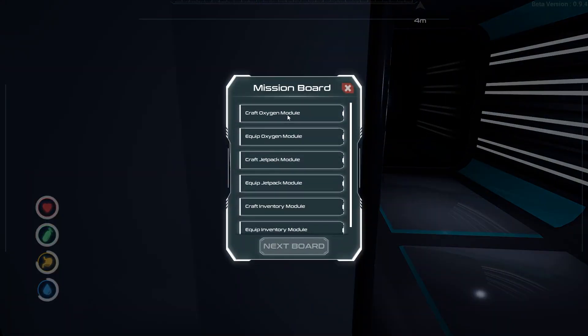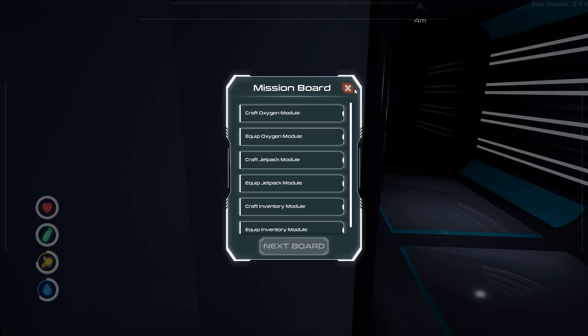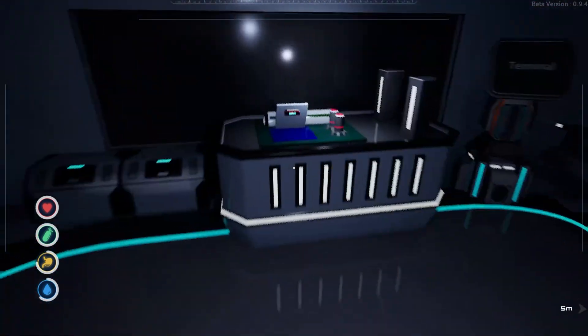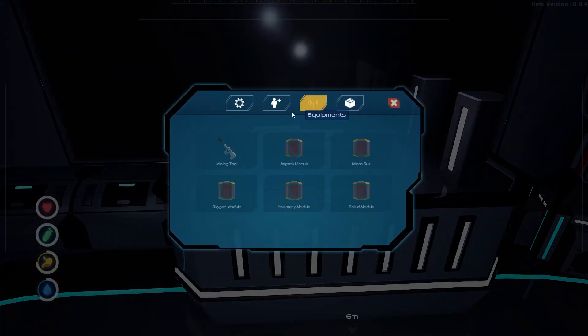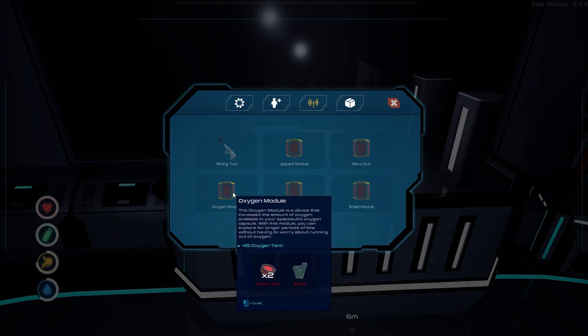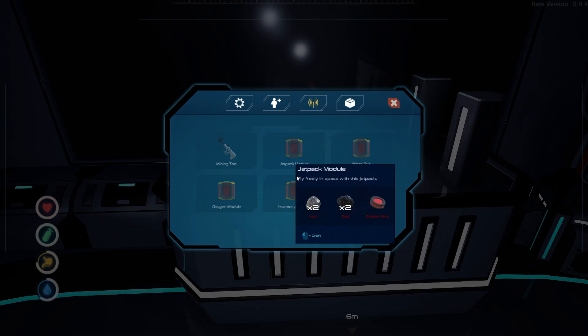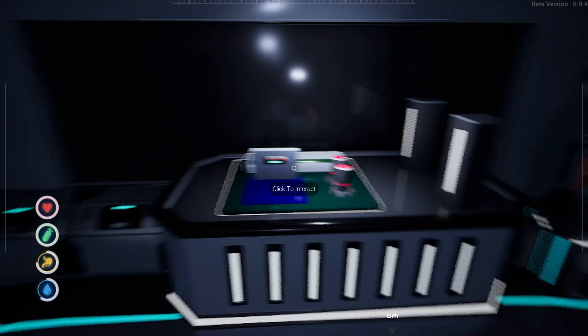Here we have a mission board: craft oxygen module and equip it, craft jetpack module and equip it, craft inventory module and equip it. So let's take a look at the oxygen module — we're going to need copper wire and quartz. Jetpack module needs iron, coal, and copper wire. All right, so we need stuff.